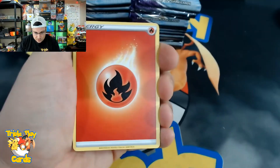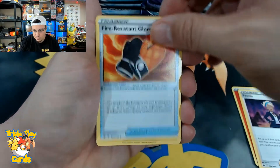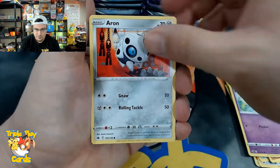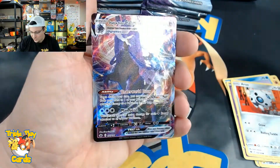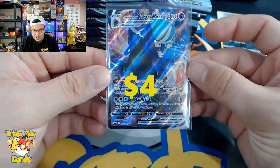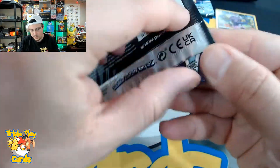Let's get right into it. Starting off: fire energy, fire resistant gloves, Crabominable, Golett, Clobbopus, Castform, Hattena, Archen, reverse Slowking, and a Shadow Rider Calyrex V-Max — our first hit from our first pack on the right side. We got a Shadow Rider, that's pretty common, we got that already.